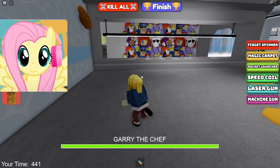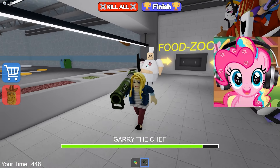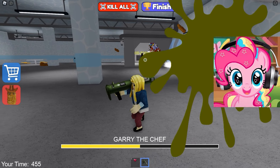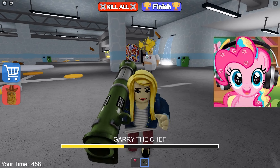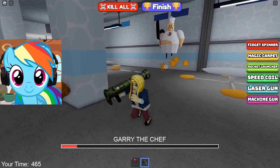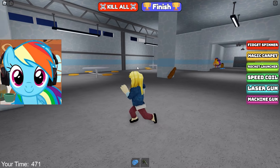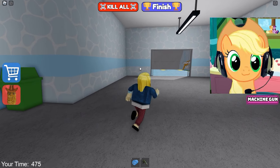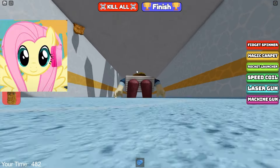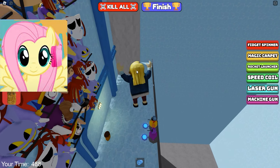Now we need to run and get out of his kitchen a cannon that shoots food. It's the only way we can kill this chef. He shoots us with food and we slow down! The main thing is that he does not catch up with us. We will start all over again! We have already started to deal damage to it, and in principle, it takes a lot of damage with one shot! He has half of his health left!